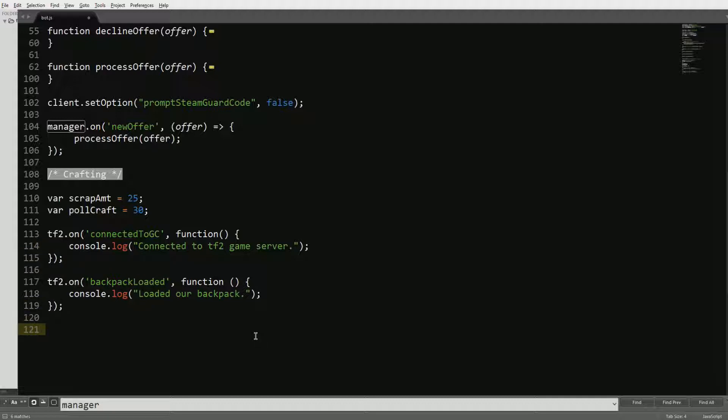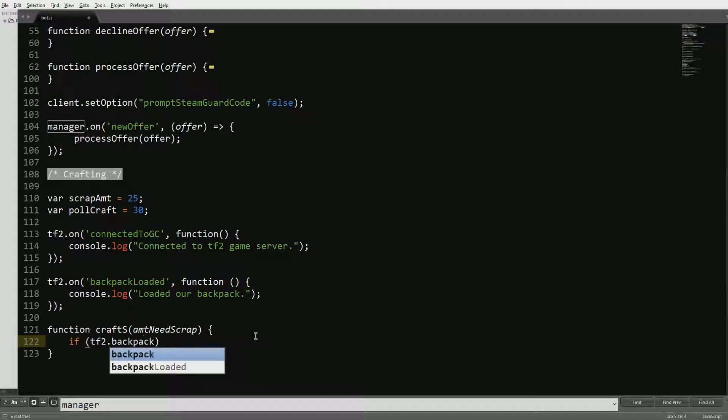Now we want to set up the craft scrap function, so we're just going to call it 'craft_s'. This is the amount of scrap we're going to want, so we'll call it 'amount_needed_scrap'. We want to check if the backpack is actually loaded — if tf2.backpack is undefined, meaning it can't read the backpack, we're just going to log 'Unable to load backpack, can't craft'.